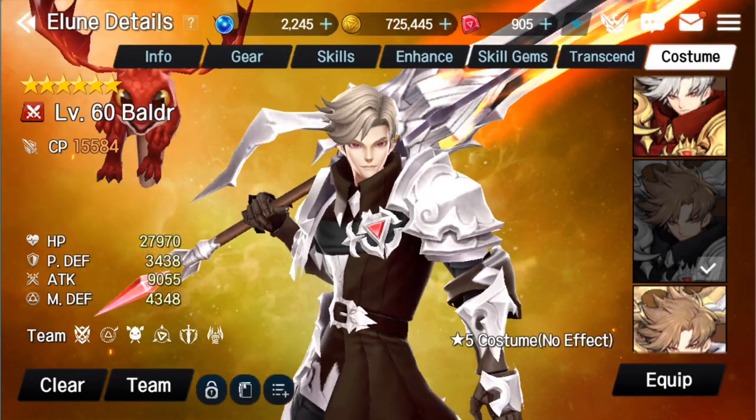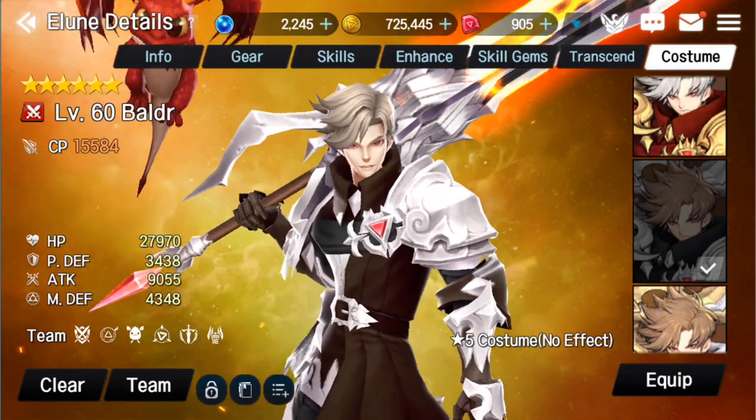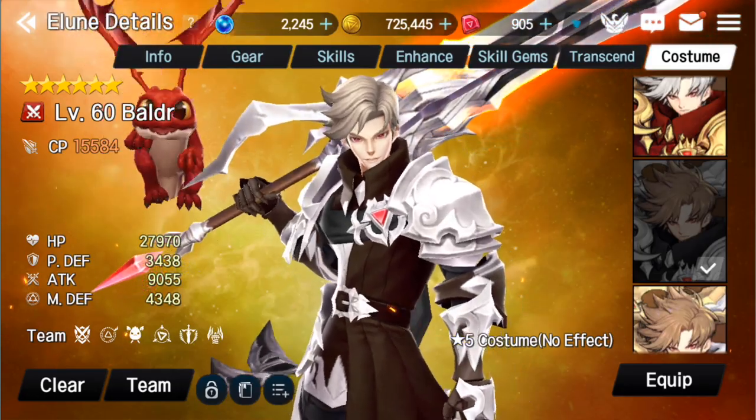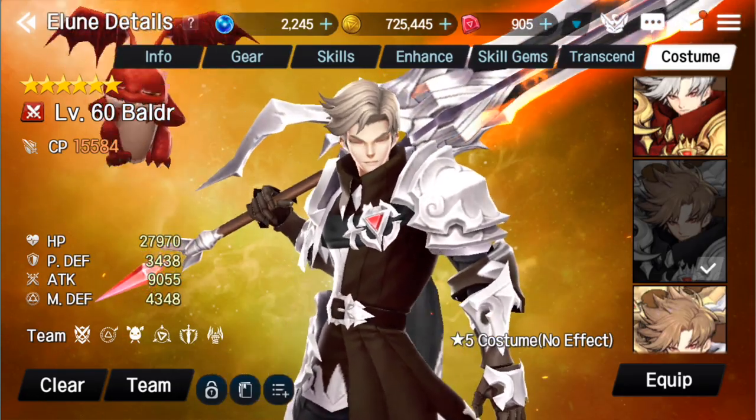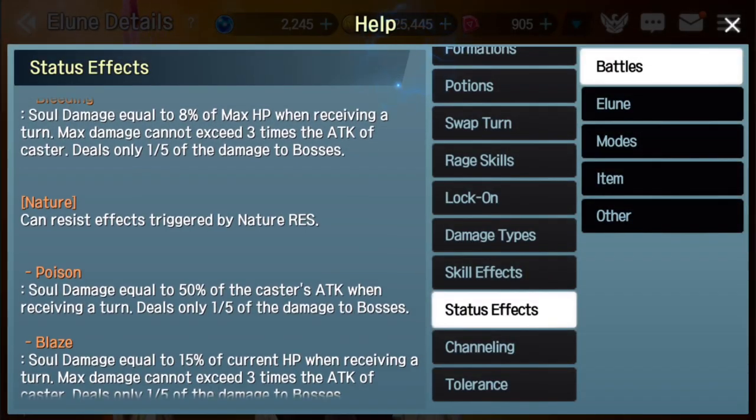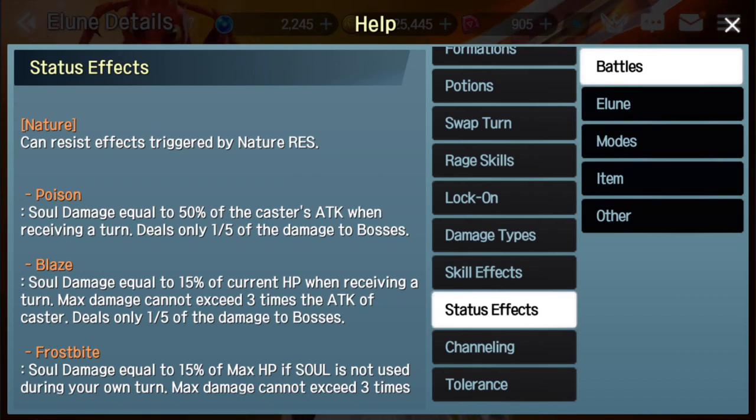What they did is they really tied his active and passive skills directly to the nature debuff Blaze. So it's going to be important to start there and look at Blaze before we talk about anything else. The status effect Blaze is a nature debuff, so keep in mind that if you have some bosses or some Elune targets with high nature resistance, it's going to affect your ability to apply Blaze, which is going to affect the rest of his skills.